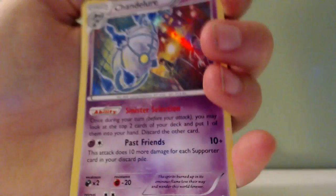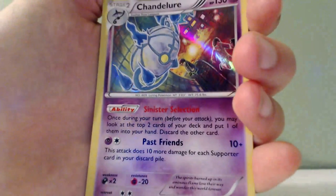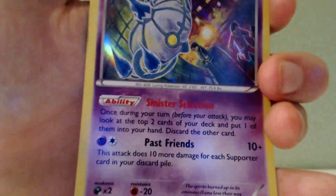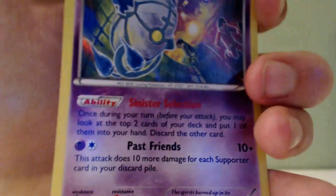And then we have, of course, Chandelure. Just all in all a very, very sweet looking Pokemon. This is a Holo, actually — just noticed. He has an ability called Sinister Selection, kind of like Dusknoir's Sinister Hand. Then he has Past Friends, which is an attack and ability, I guess.